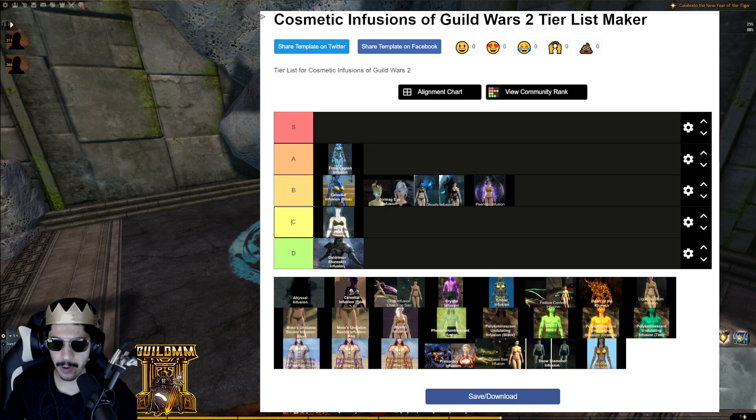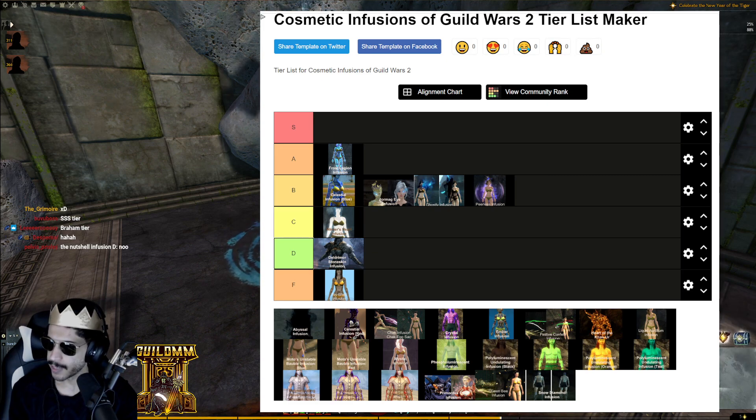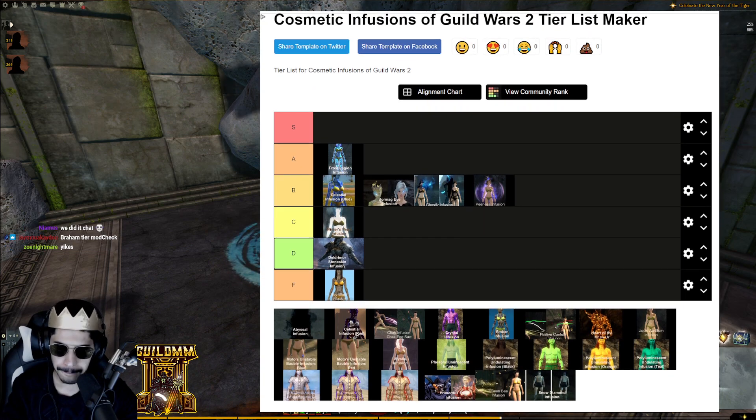Toy Shell Infusion — honestly D tier, or maybe even F tier. This might be the only infusion that deserves F tier. It goes in the F tier — the Bram tier.